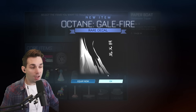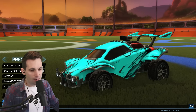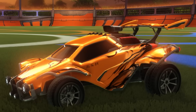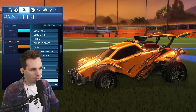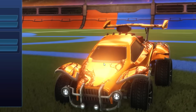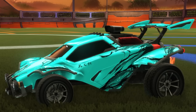Oh, okay — actually guys, this decal right here, take a look at this: Octane Gale Fire. In my opinion, one of the best rare decals in the game, especially if you get the right paint finish on this. You make this anodized on the primary and do any of the ones that have texture on it and it looks incredible. Whoa, that looks actually kind of insane. That took two seconds — that's my point, this decal just looks great all around.